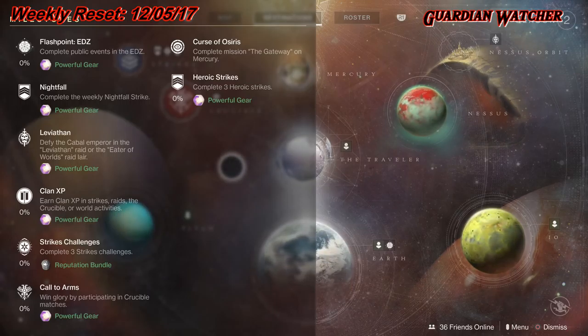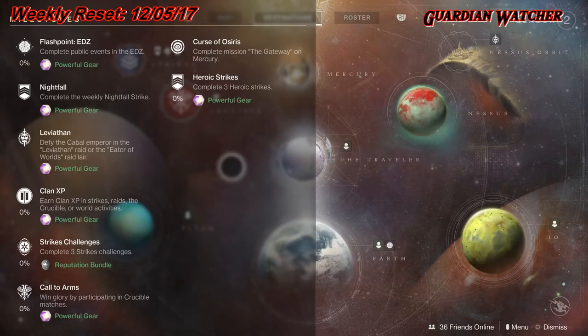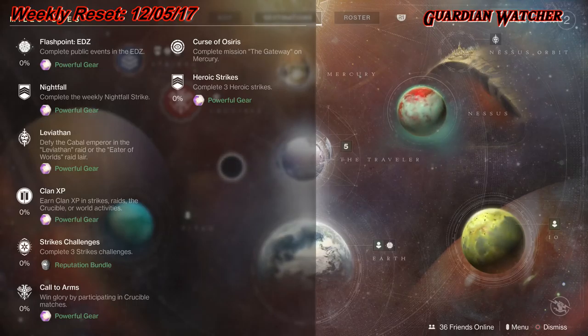Then we have Leviathan, which you need to complete the Leviathan Raid. Then we have Clan XP, Strike Challenges — which you need to complete three Strike Challenges — Call to Arms, Curse of Osiris which you need to complete a mission on the Gateway on Mercury, as well as the Heroic Strikes, which yes, they are returning.